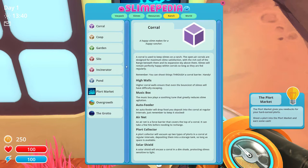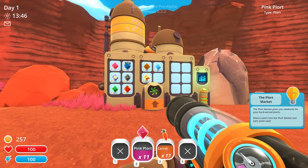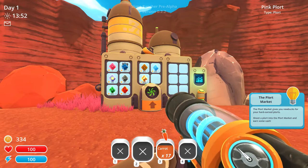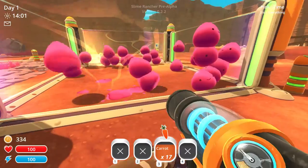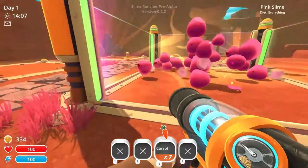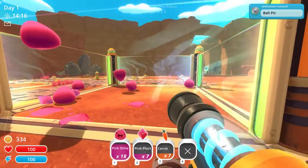Slimepedia. Plort market — feed slimes, collect plorts, get paid. So that seems to be the point of it. We need to get plorts, and you get plorts by feeding. So we just chuck them in there, and now we've got 334 coins. I don't know what the name of the currency is, but let's see about feeding these guys some more and we'll see if we can collect some more plorts. We'll chuck these guys back in.